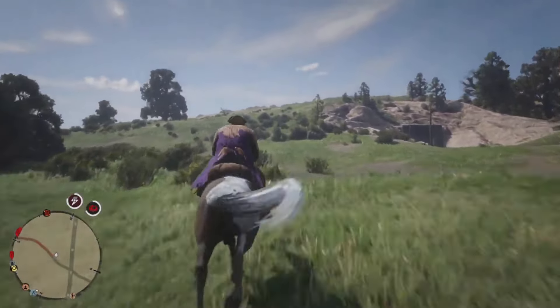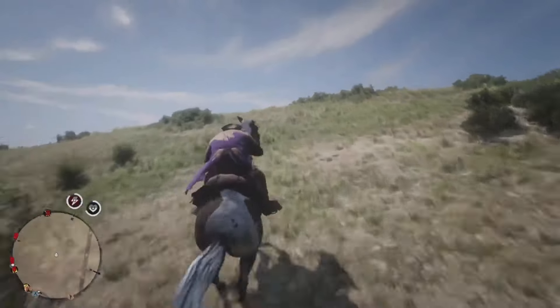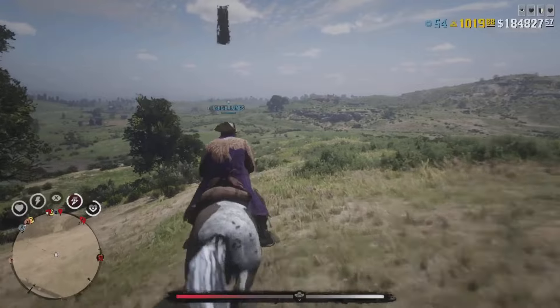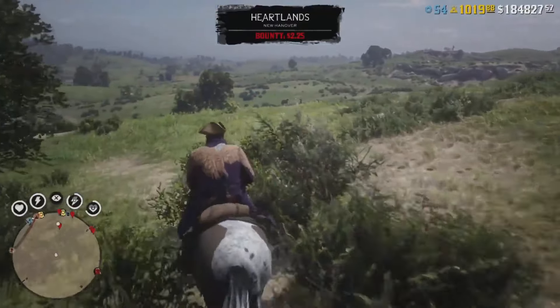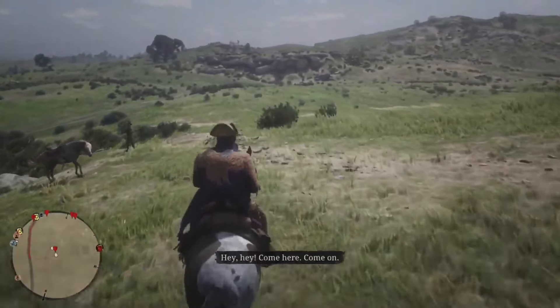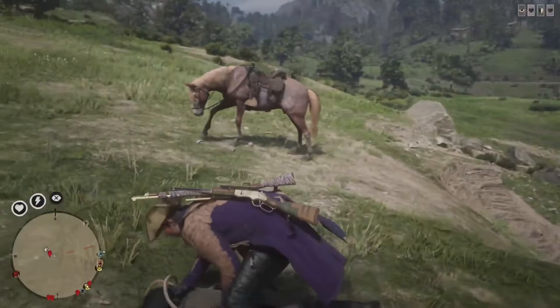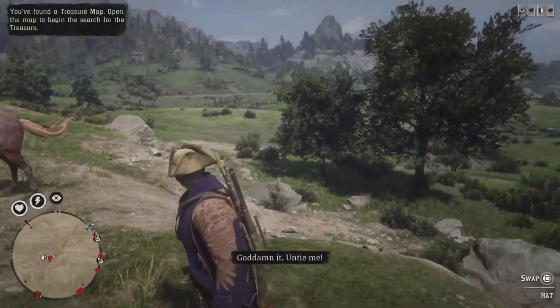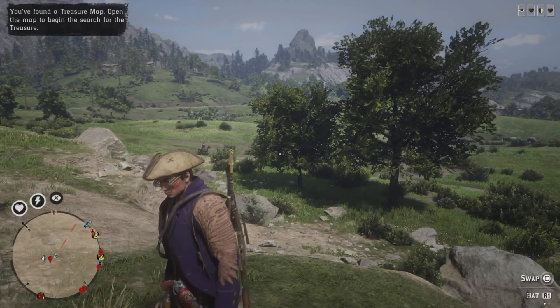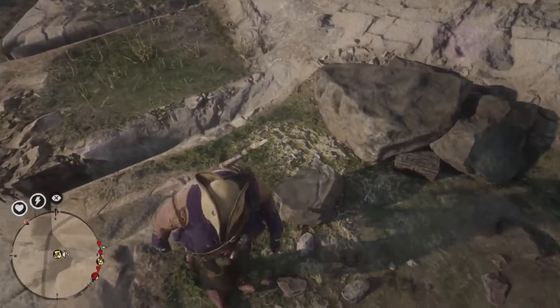In case you do find a treasure map — if a white dot appears on your mini map and it's on one of the markers — take the map. Don't ignore that person, because you may not find another treasure map if you do. Just lasso them and the map will automatically appear in your satchel. As soon as you see the name of the map, disconnect from your internet, or you will enter a three-day real-life cooldown.